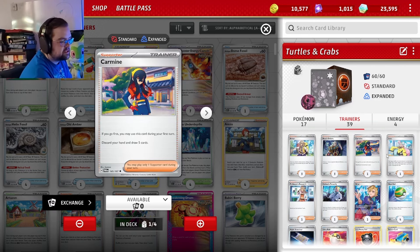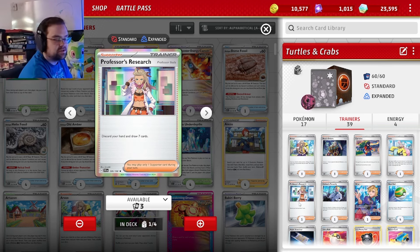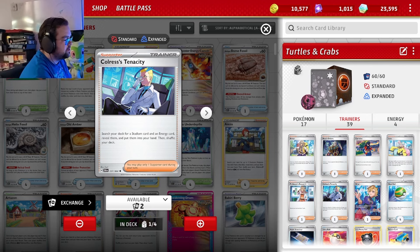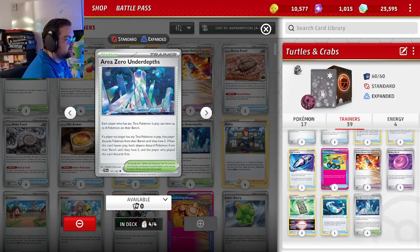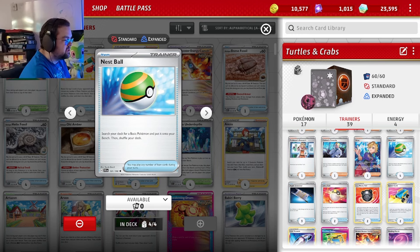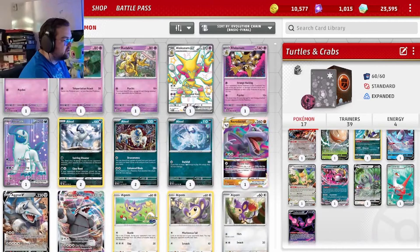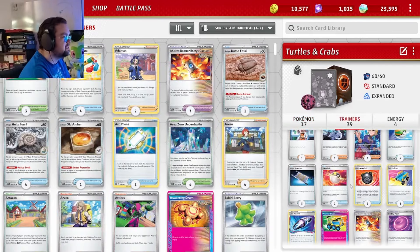For the Carmine, it's just consistency — we want to set up fast, especially if we can get off a donk on the first turn. We play one Iono and one Professor's Research as draw supporters alongside Carmine. We play one Coris's Tenacity since we only run four energy and all of them are special. We also play four Area Zero Underdepths stadium, Briar for cheese knockouts at end of game, four Nest Ball, two Ultra Ball, and two Hisuian Heavy Ball — a high count since we have many important one-ofs we don't want to miss.